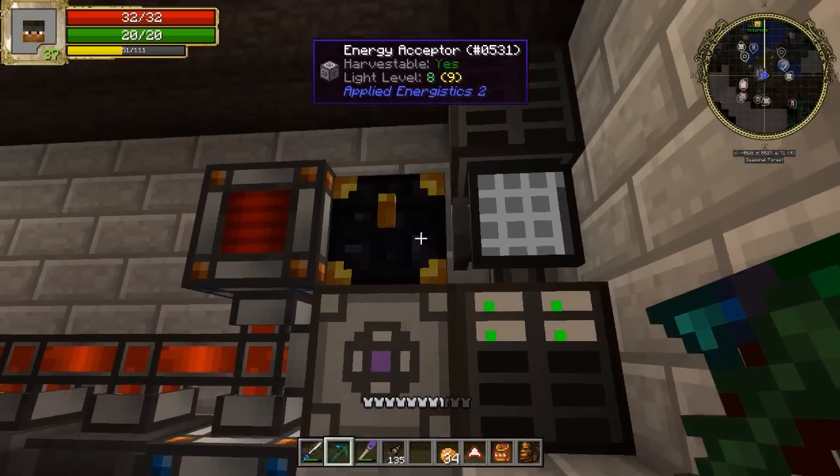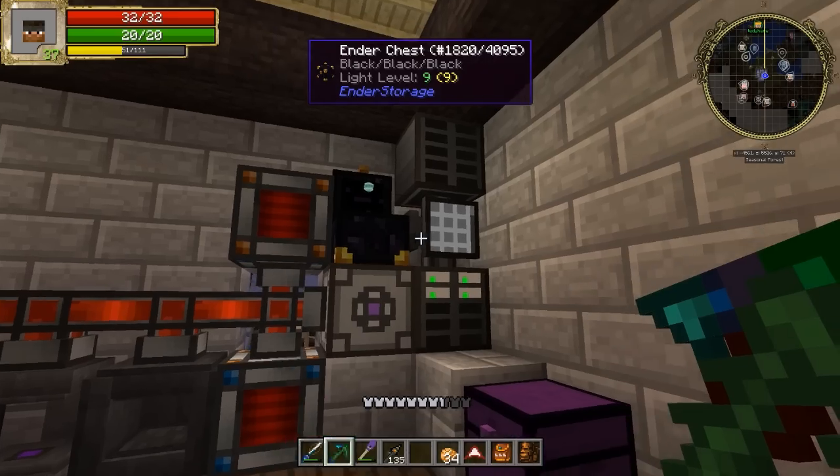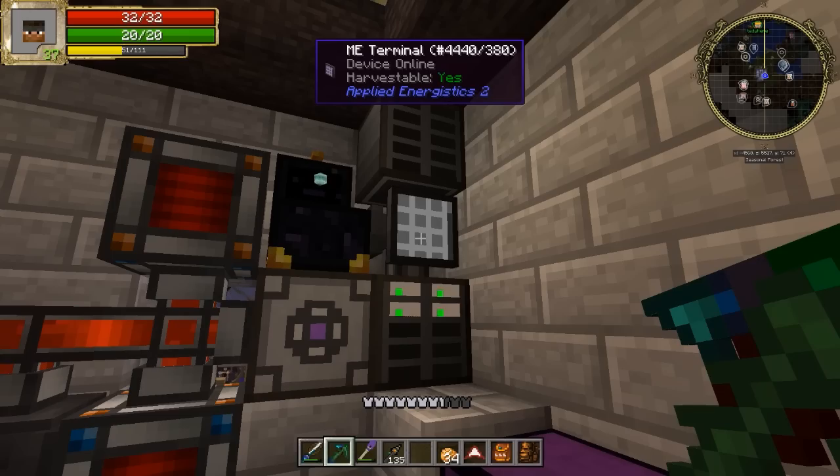And glass. Guess what? I'm pulling it out of our AE system. Our functional AE system. Which is going to look a lot better than this when we're done. We're just trying to get it done. And I have to say, Teddy, I think we're doing it. You can literally start putting stuff in the Ender chest now, and it'll start importing into our AE system.